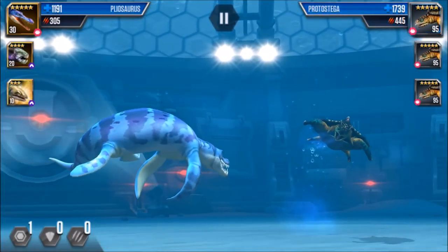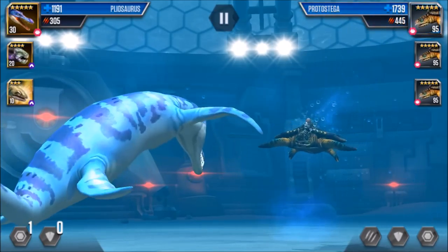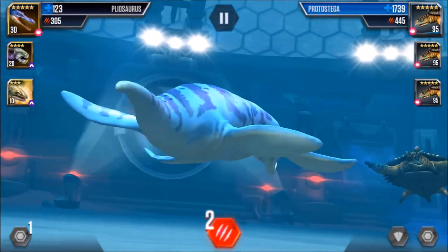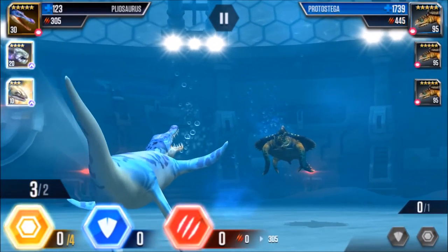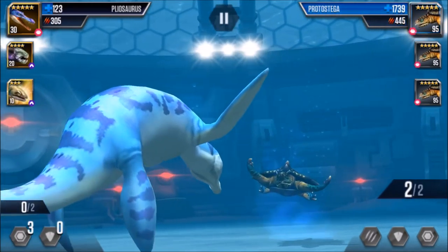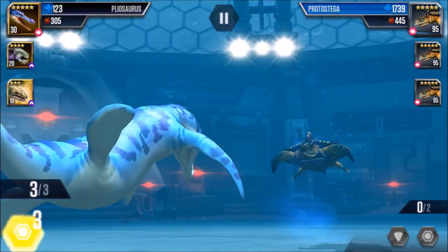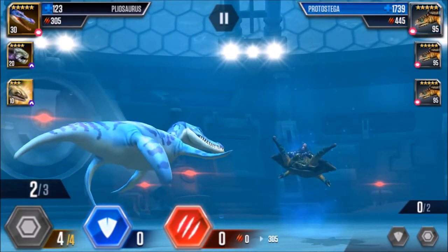I will start with one in reserve. This guy can't kill me in two attacks, but he's sure going to try. He almost did. I'm going to sacrifice this guy building up my reserve. He didn't attack, but I'm still going to sacrifice him.